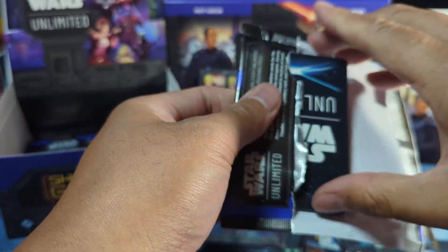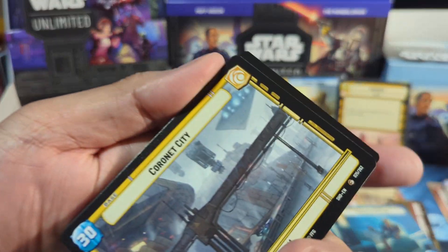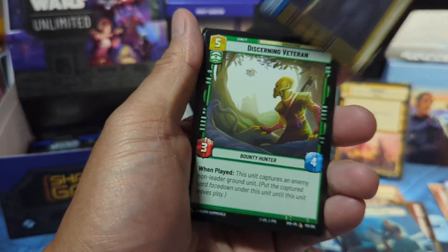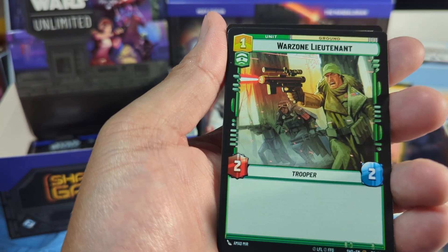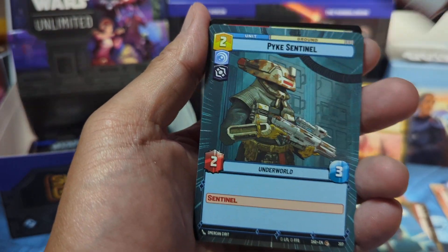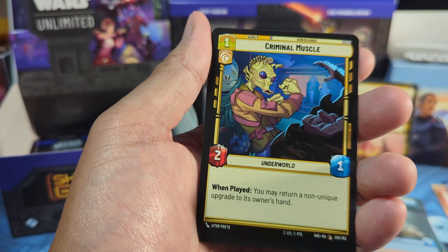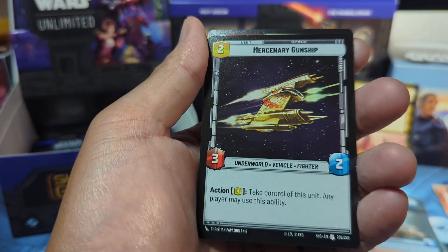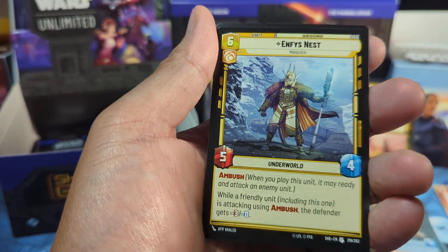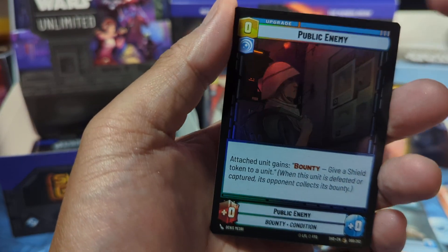Next one — we got ourselves a Rey. Coronet City and the usuals. Hyperspace: Pike Sentinel. A little muscle, Headhunting. We got Stolen Land Speeder, and we got Public Enemy for the foil.